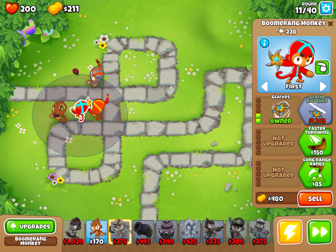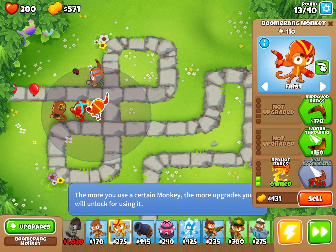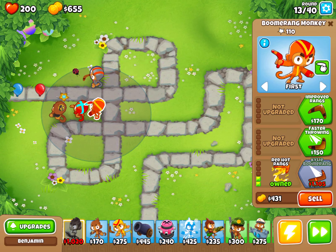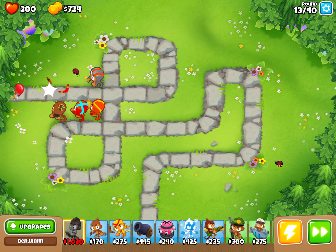Now I need to wait. Don't forget about the lead guys — you obviously need them. Lead guys are powerful and great. If you have Red Hot Rangs, which you're supposed to have by now, that will help. Benjamin also helps a lot. Red Hot Rangs can pop lead, so there's not much to worry about now.